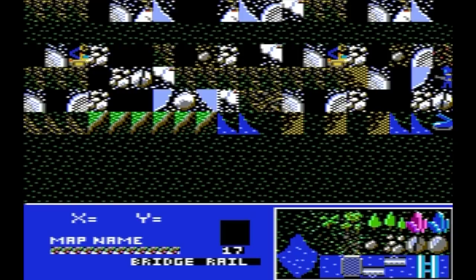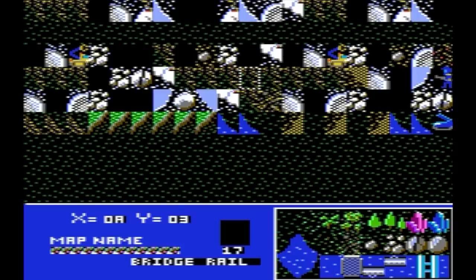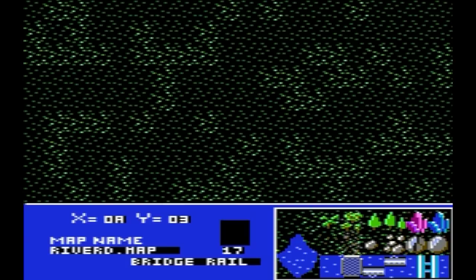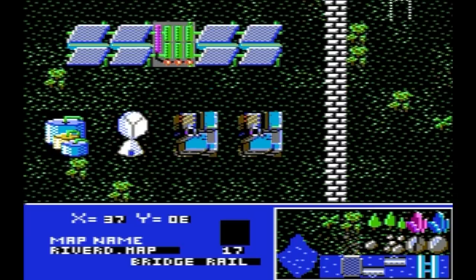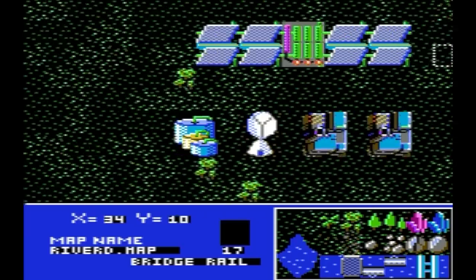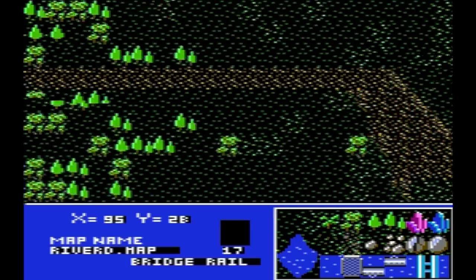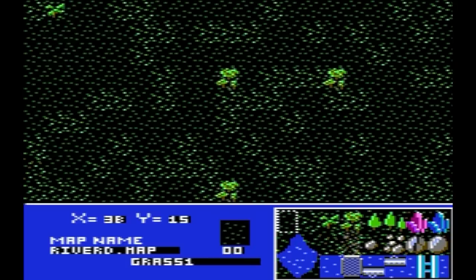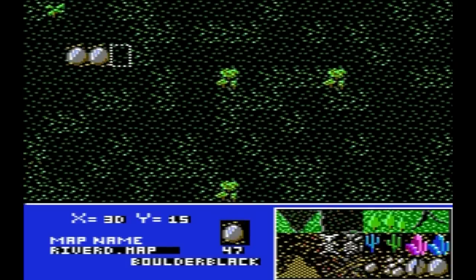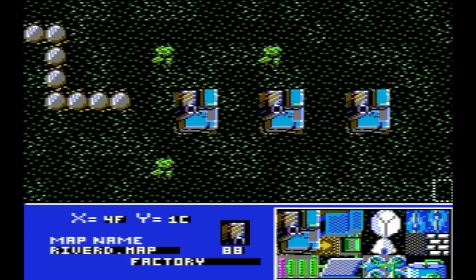Let me show you the map editor, using the CGA composite version. The maps made here will work on any version of the game as they're not graphics mode dependent. This is the one and only map that exists right now — just an experimental map. You can see some of the buildings, a mineral field resembling the Commodore 64 version, a river with a bridge, and an alien base. I can press Enter to scroll through and pick a tile, then plot it wherever I want. I've added extra commands to help speed up plotting multi-tile objects like buildings.